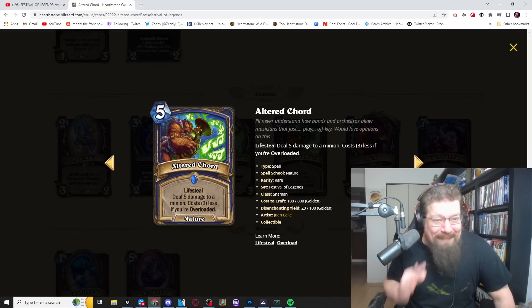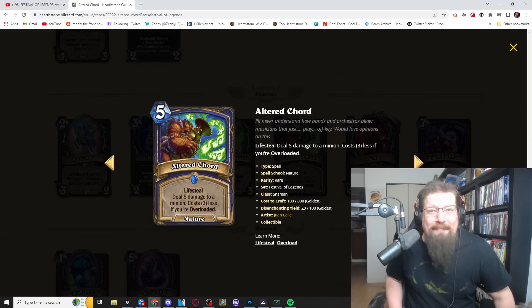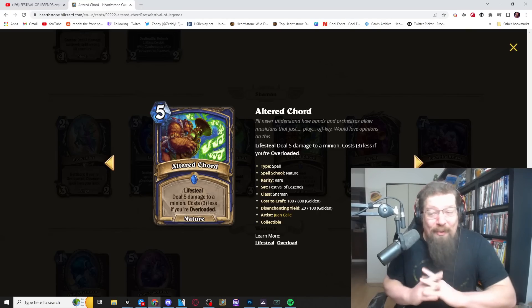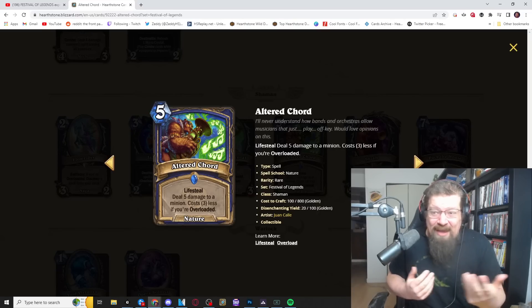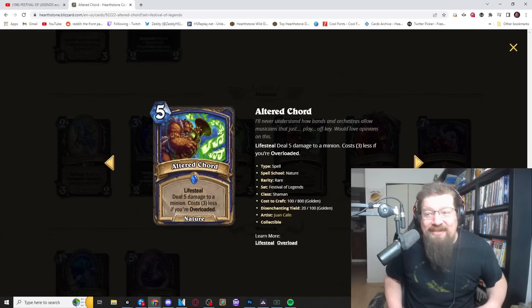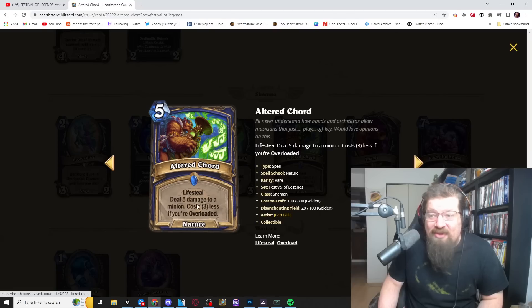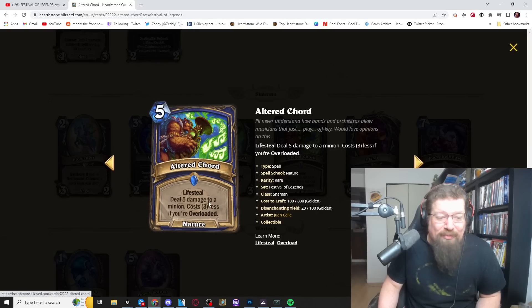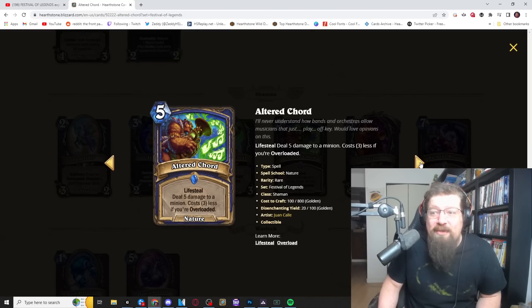Next is Altered Cord — a five mana nature spell with lifesteal that deals five damage to a minion. It's like that blood spell for Deathrattle but one mana more and one less damage. However, it costs three less if you're overloaded, making it effectively a two mana deal-five with lifesteal, or even one or zero mana if further discounted. I'll give this a four to five in standard and wild. All this overload stuff seems kind of nuts — guaranteed insane mana cheat and a lot of healing. A really scary, powerful card.